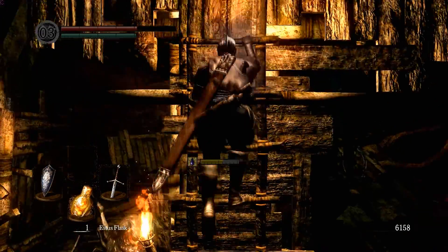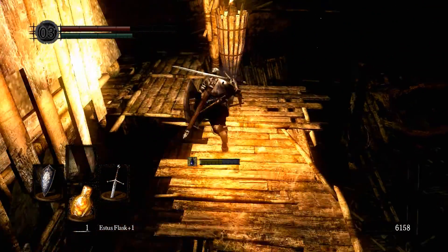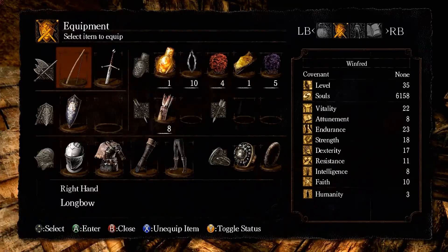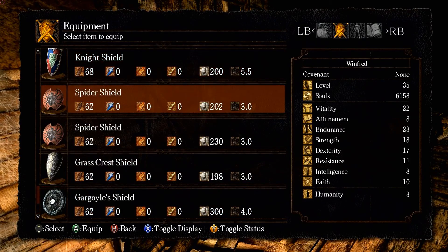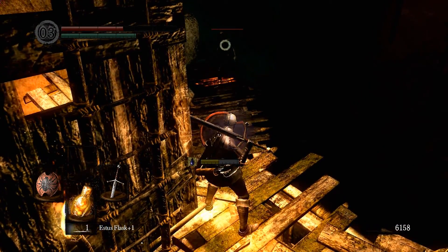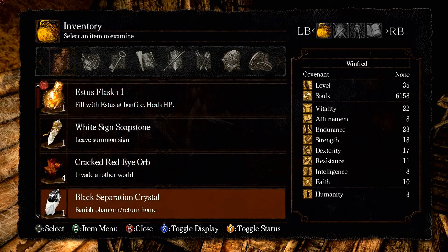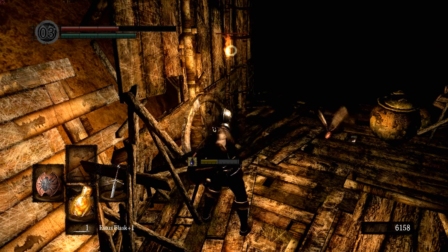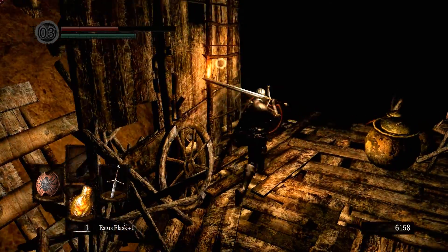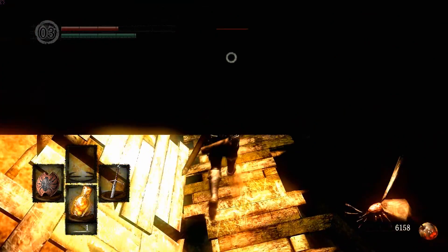We're going to need to get our spider shield out — forgot about that. We're toxic — yeah, we're toxic; that wasn't fast enough. Let's see, do we have any... we do, we have one purple moss. This ought to hopefully keep us alive long enough. We've got quite a bit to survive here with only one Estus left.